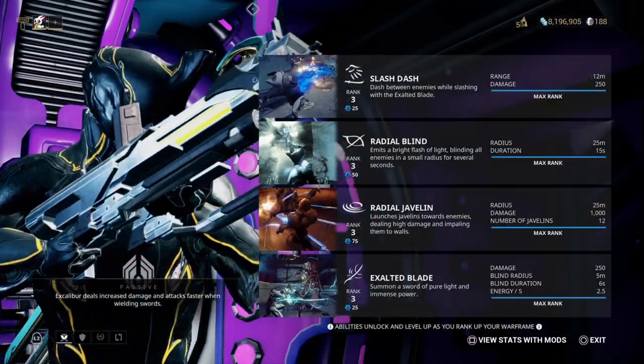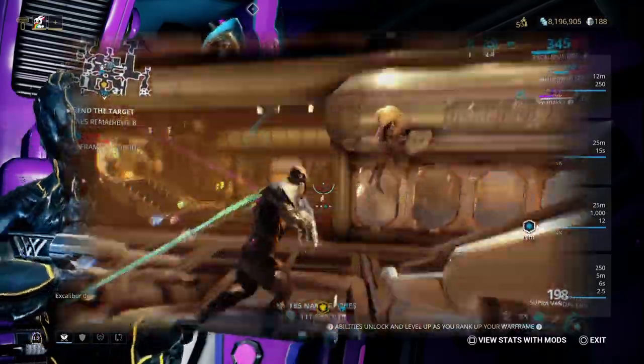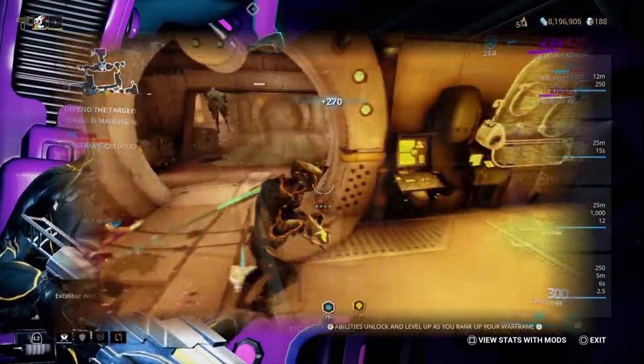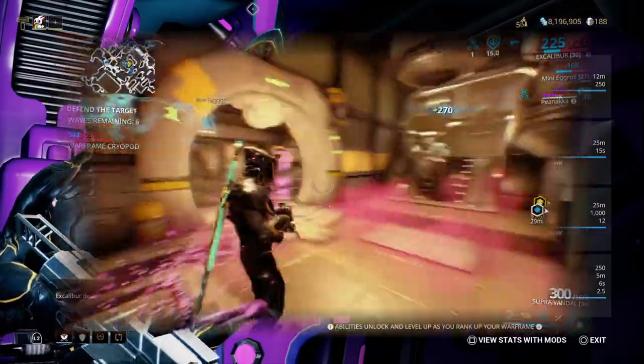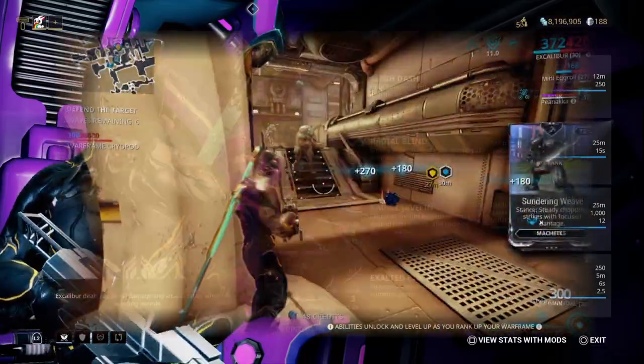Excalibur's number three ability is Radial Javelin. He launches javelins towards enemies, dealing high damage and impaling them to walls. He throws a certain amount of javelins at enemies. Enemies that survive the javelin will then get stunned instead. This ability uses strength and range and consumes 75 energy.